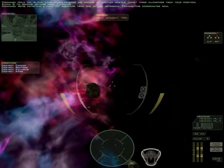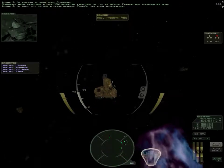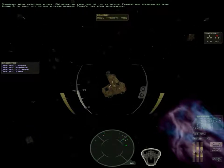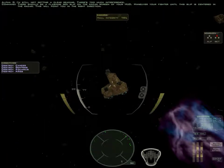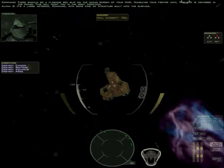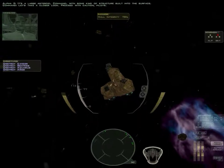We're detecting a faint EM signature from one of the asteroids. Transmitting coordinates now. I'm still not getting a clear reading — there's too much interference. There should be a flashing red blip on the radar screen of your HUD. Maneuver your fighter until this blip is centered in the radar. This will point you in the right direction. It's a large asteroid, Command, with some kind of structure built into the surface. Let's take a closer look. Proceed with caution, pilots.